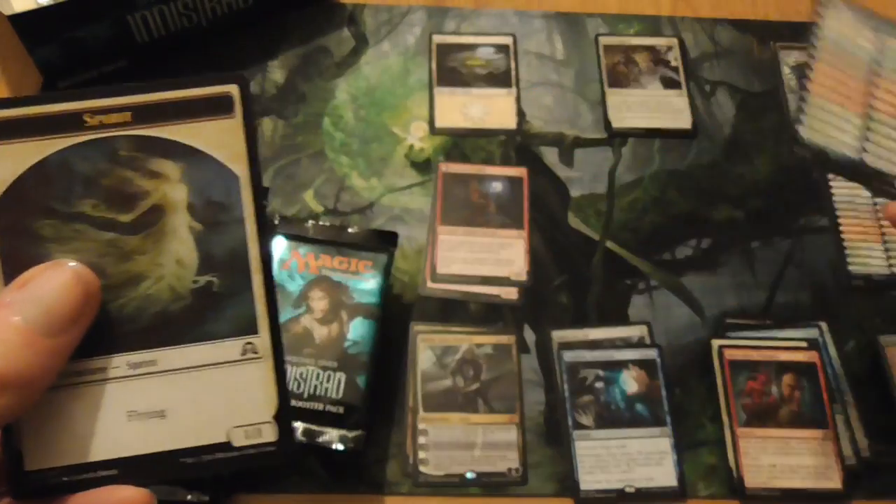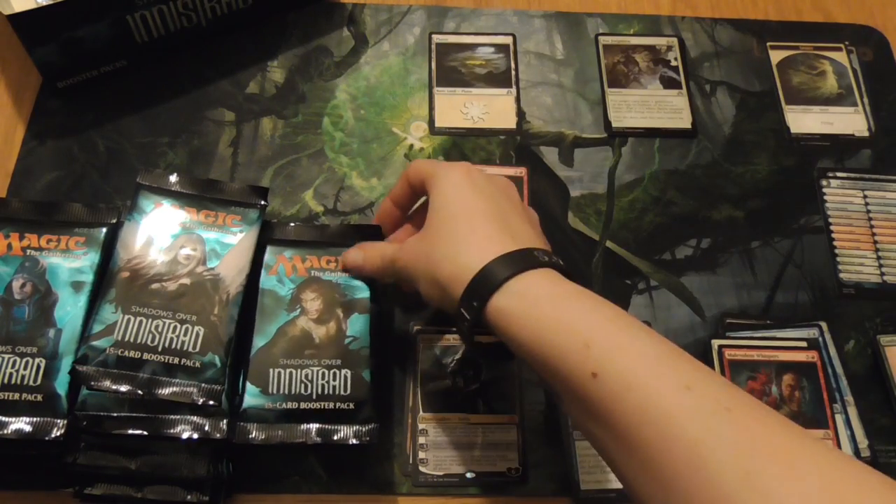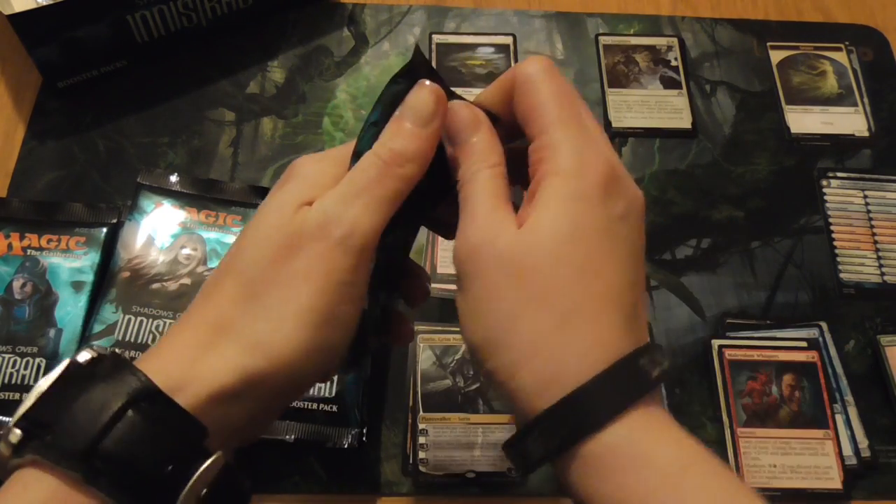Drop him down there. Another one of those. And a Spirit Token. He's good, but he's not Arlen.